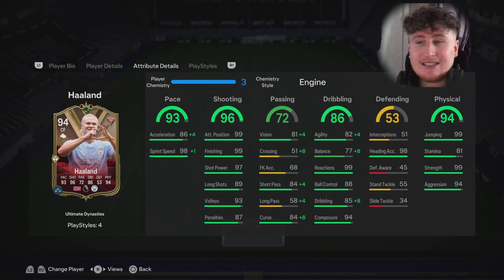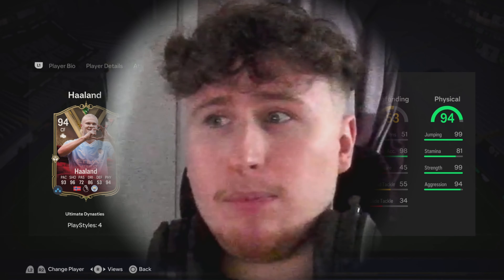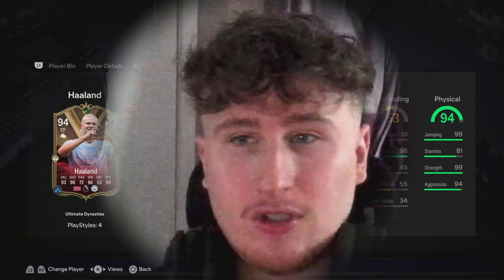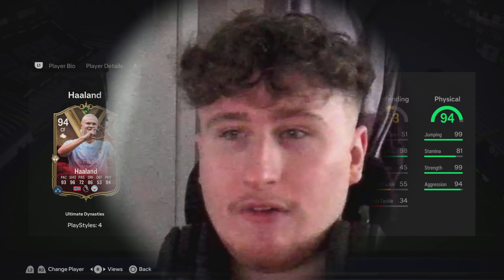This is the main reason I bought this card — 99 jumping, 98 heading, with Aerial Plus. He is an absolutely dominant card in the air. Van Dijk has got no chance; none of these centre-backs have any chance unless they have Aerial Plus against him. Especially when you pair it up with someone who has Whipped Cross — like Alonso, Havertz, or someone like that. A lot of these fullbacks have Whipped Cross now, so you're not short of options. Whip it to the back post to Haaland and they've got no chance — he's so physically dominant.